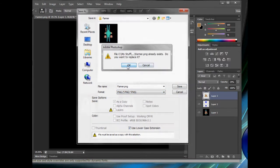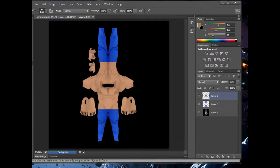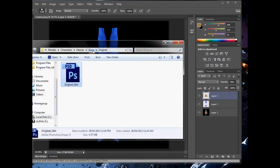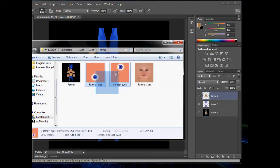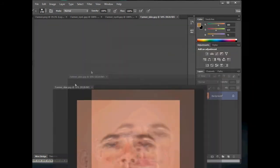That looks quite good, I'm happy with that. So we'll save it as Farmer — it is a JPEG. We don't need the scripts, we need the farmer file. Should the farmer's eyes be blue? I want them yellow for wheat. Actually, let's make them green — we've not had green eyes yet.